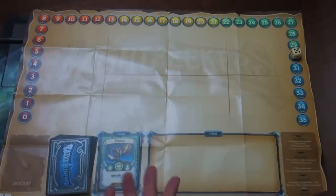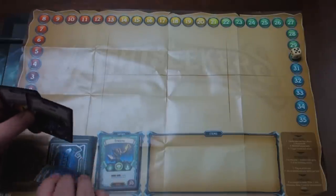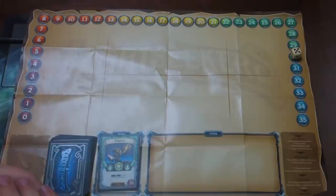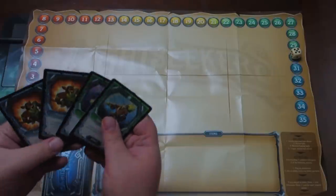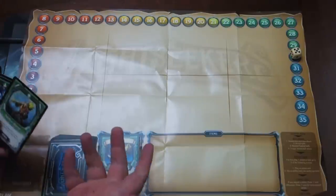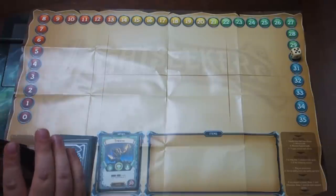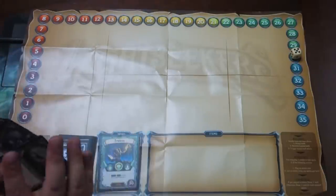Like most card games, you determine who goes first. Whoever goes first draws four cards for their opening hand. The next player gets to draw five, and in multiplayer you can draw six for the next person, seven for the next, and then everybody else draws seven. Each turn you pretty much just play cards on your own turn — not many cards play on your opponent's turn. You get two actions per turn and can play a card or use an ability like a hero ability, or skip your actions and draw a card for each action skipped at end of turn.